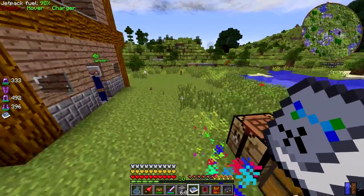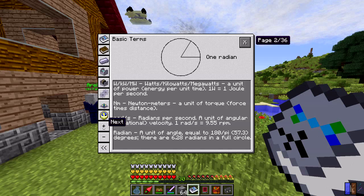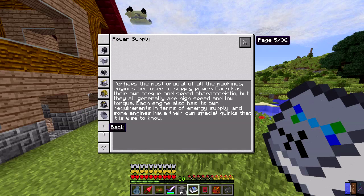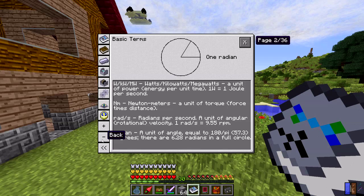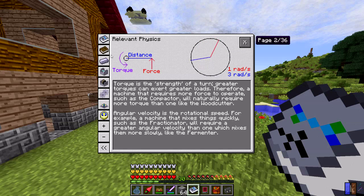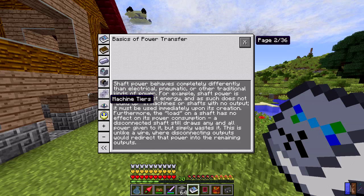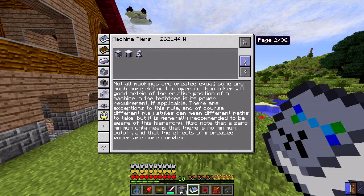All right, so Rotary Craft — how does this mod work? What does it do? I know it's a crazy difficult mod to get stuff done in, and this book is a bit confusing. The plus and minus go to the next page, and each page has all these tabs which explain different things, like how torque works, stats for different materials, shaft load limits, and machine tiers showing how much power different machines use.